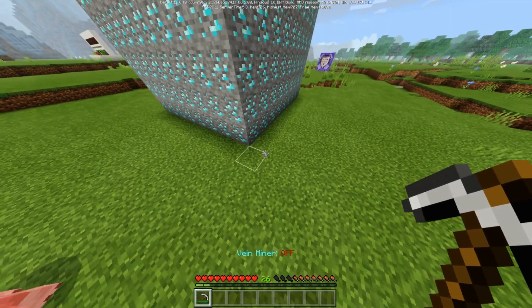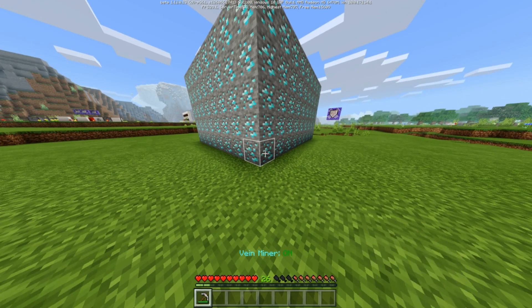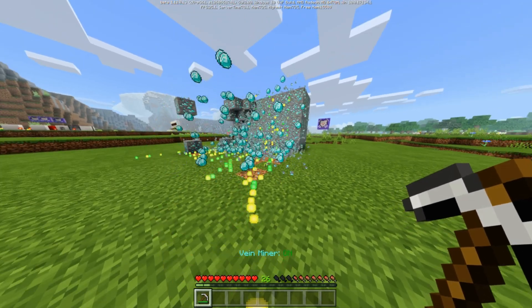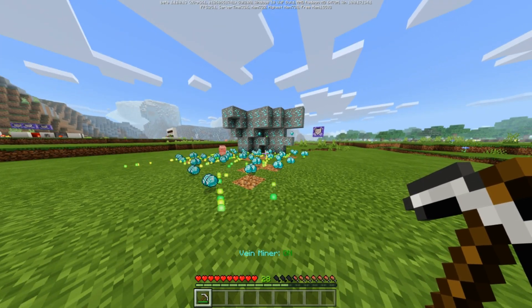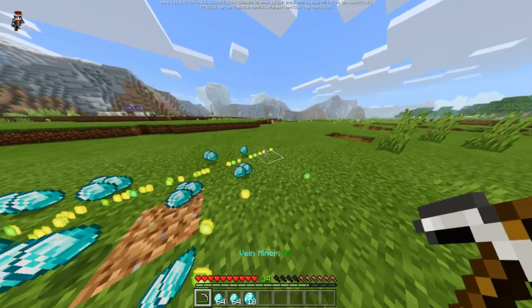To turn it off, you can just jump anywhere and it will turn it off. So first you throw it, it turns on, and you can break any ore — it just works with ores. Then it will veinmine it. If you are far enough, it will not work. If you go closer, it will start working and break all connected ores.